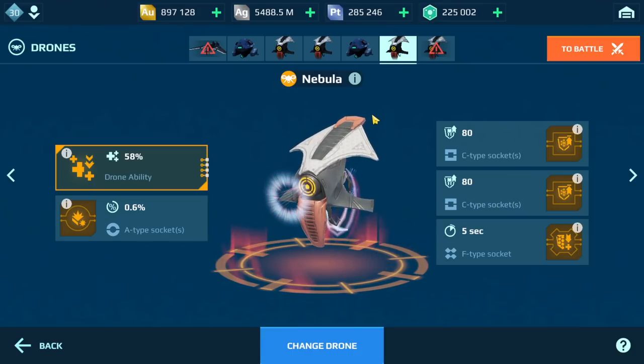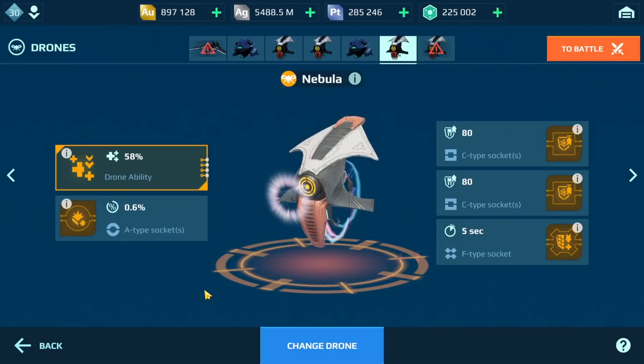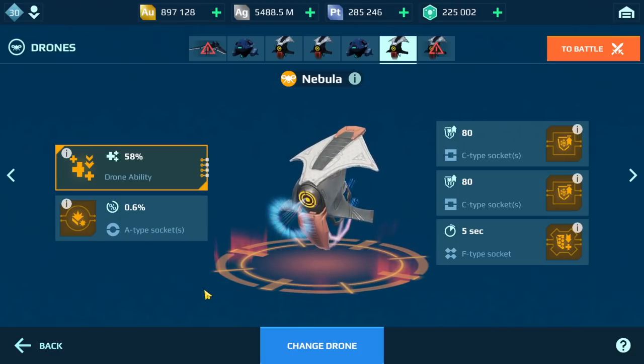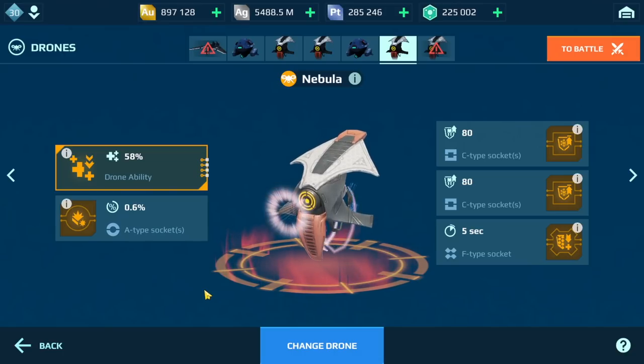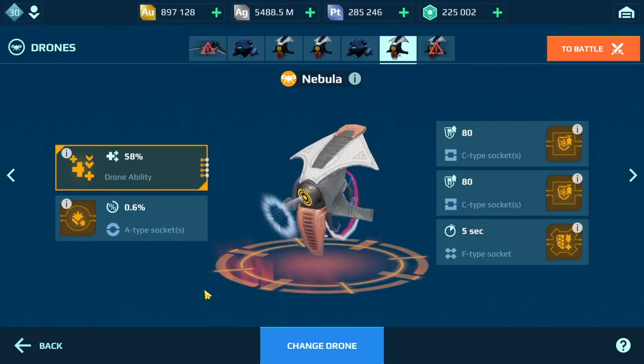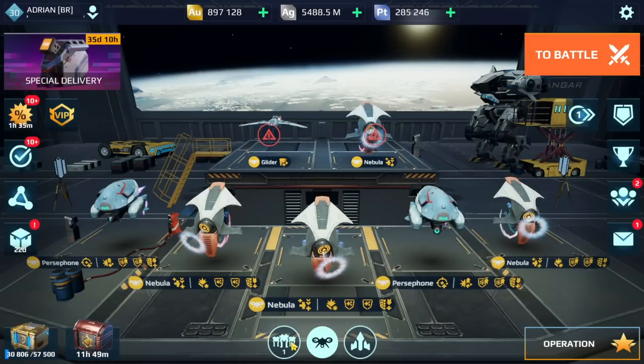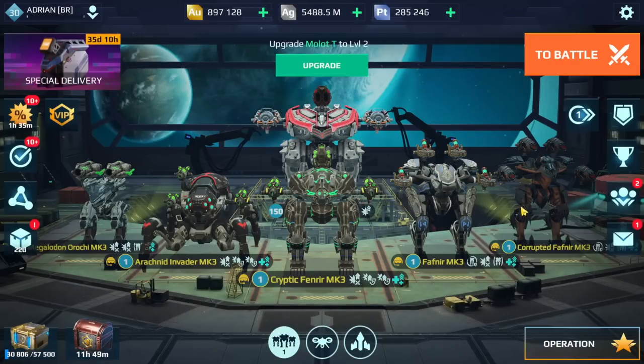What I plan on doing is running two games. The first game will have these two drones — Persephone and Nebula — and for game two, just like I did in the other video, we're going to run two Discus drones on the Favnirs so you can see how important having the right drone chip combinations makes a difference. Even with a maxed out MK3 Favnir, if you don't have the right combination, you're going to go down really fast. So let's drop into the first game.